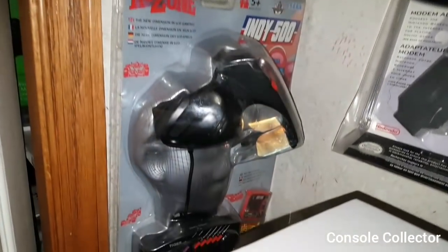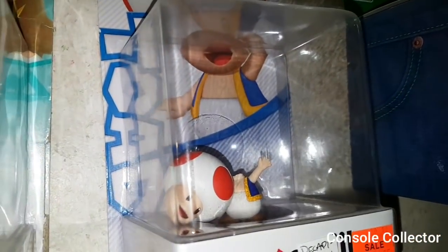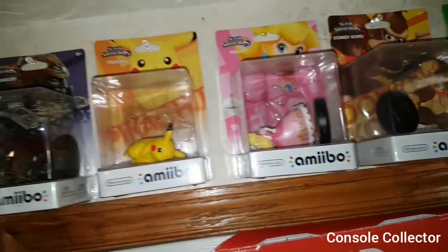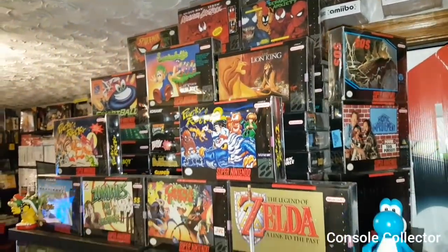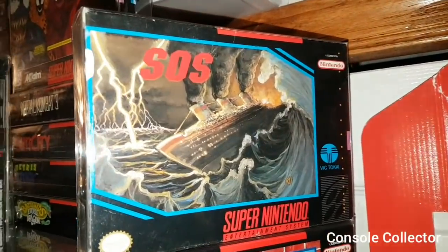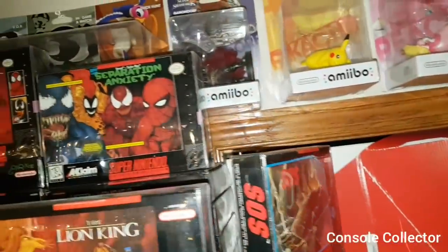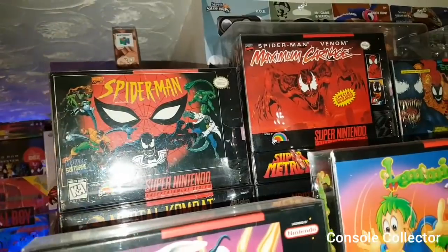Over here we have my sealed R-Zone, and these are my Misfit Amiibo collection — most notable is the Toad that has been decapitated; the rest are either broken in the sealed box or knocked loose. Now over here we have my boxed Super Nintendo collection. Some notable titles such as Robocop vs. Terminator, Home Improvement, SOS — which I always called the Titanic game because you're on a sinking boat. At the top there we have Separation Anxiety, Maximum Carnage, and Spider-Man — three awesome games.